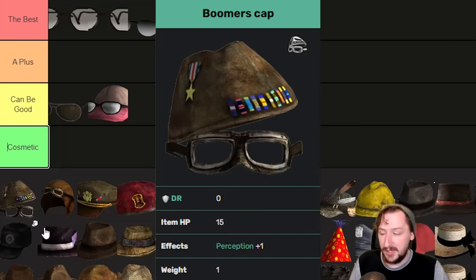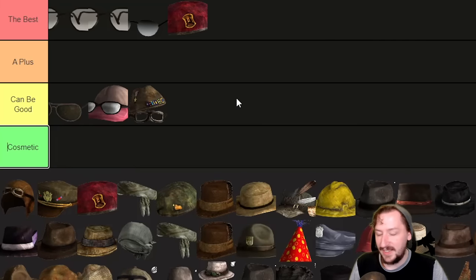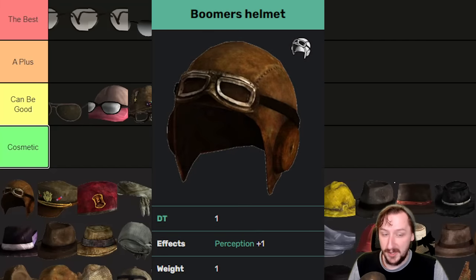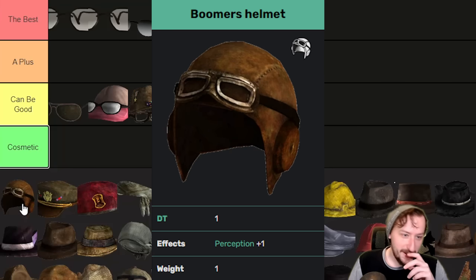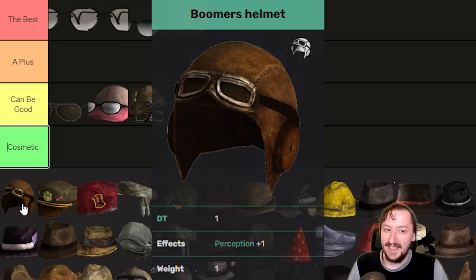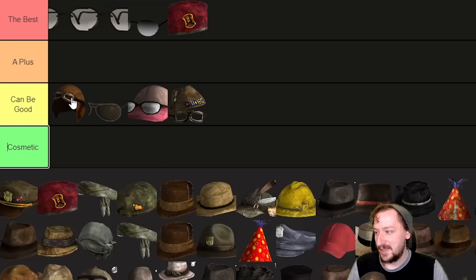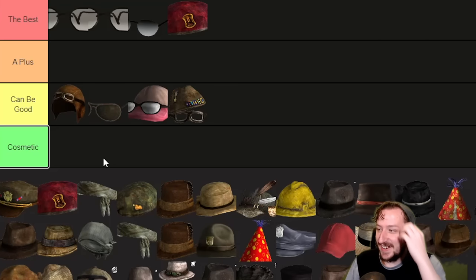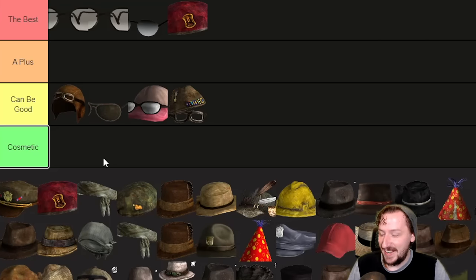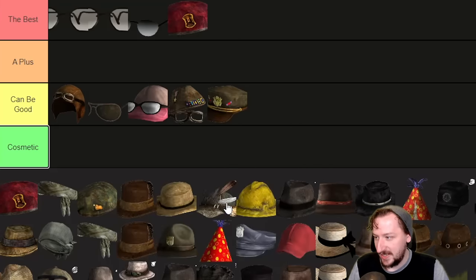Up next is the Boomers Cap — same as the previous one, plus one perception, nothing else crazy. Then we've got the Boomers Helmet, which is slightly better because it has plus one perception and actually has one damage threshold on it. One more armor isn't really that great, but I'm going to put this one at the very top of this tier. It still weighs one and still gives you one perception — it's kind of whatever. The Boomers Hat is exactly the same as the Boomers Cap, so it's going into the 'it can be good' tier.